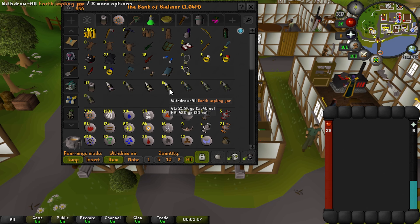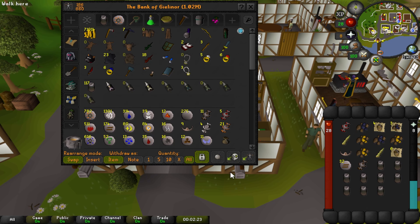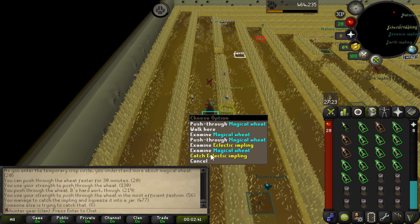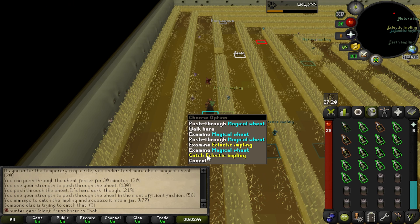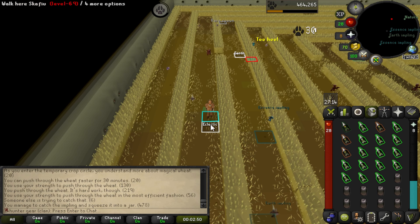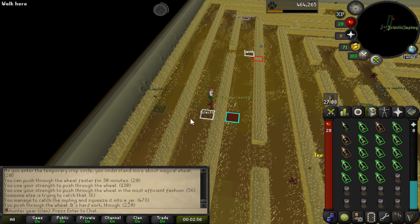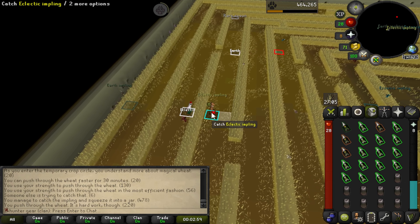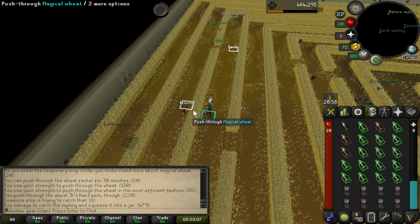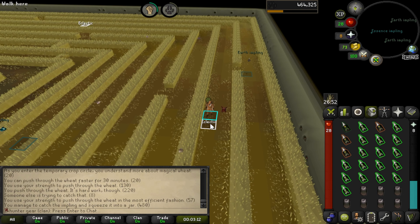I'm going to breeze through an opening here and show you what we get. We end up with a lot of dupes, so tons of GP into the cash stack, which is very exciting. Here's a look at what you have to deal with in Puro Puro — there are bots that camp the spots and use bind so you can't catch the implings. My goal is to keep this guy from catching it — I'll spam click so he doesn't get any. Since I pushed through first, I catch it and he can't.